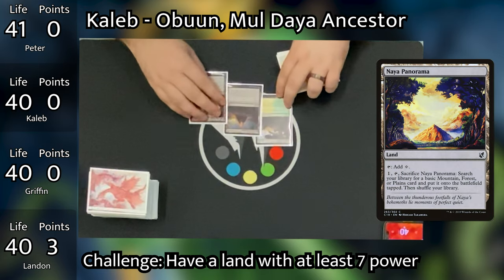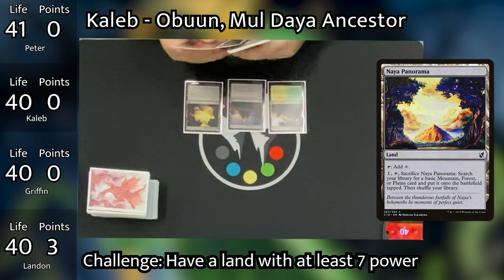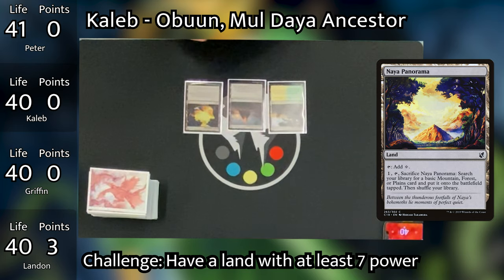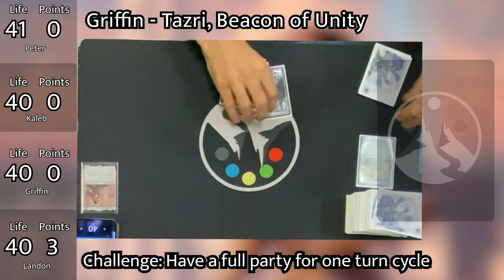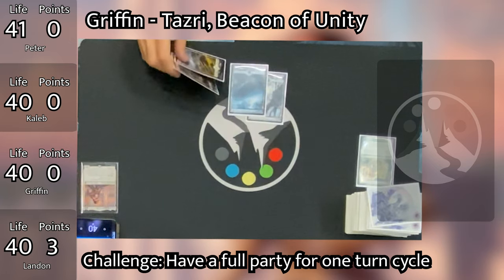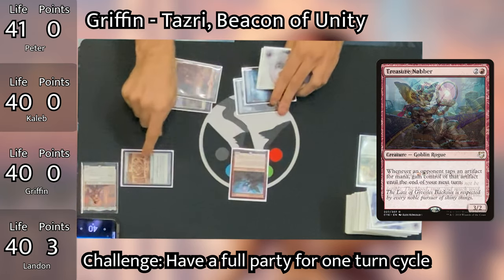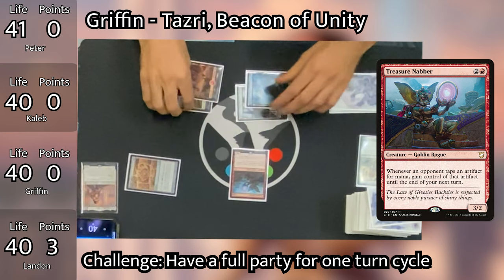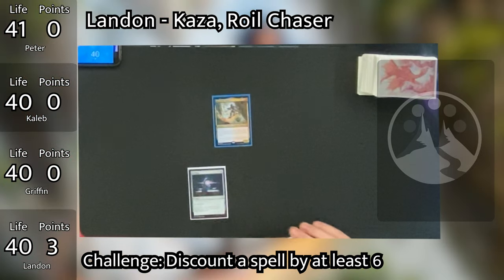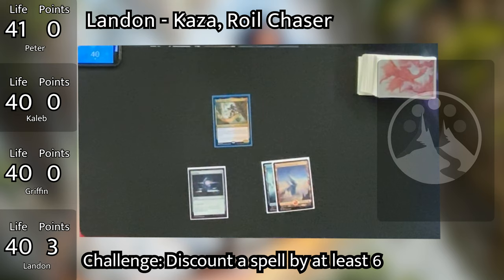Krosan Verge doesn't tap for colors, which explains Caleb having no colored mana. Griffin goes to his turn, plays a Plains, and taps two mana to cast a Gruul Signet. He then taps the rest of his mana to cast Treasure Nabber, which threatens Landon's Sol Ring. Landon notes he was hoping Griffin would use the Sol Ring so he could gain advantage off it. Griffin passes to Landon, who draws, plays a Mountain, and taps three mana for a Seagate Oracle, looking at the top two cards and keeping one.